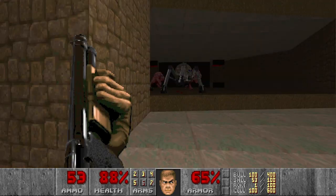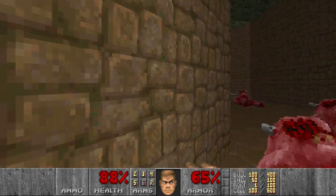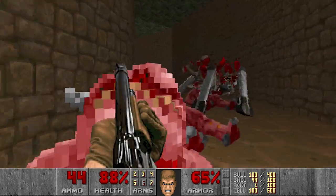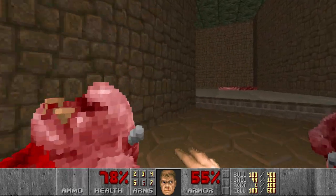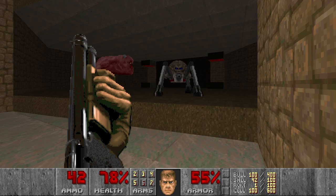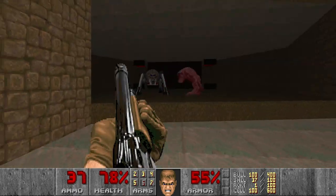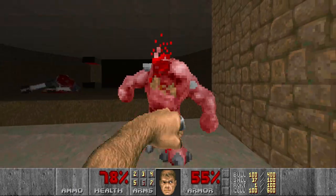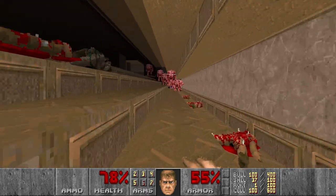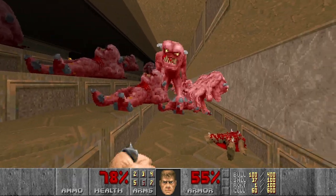Then comes the arachnotrons. So you need to die. Then this pinky goes. And then another arachnotron. Maybe you can kill the pinky for me. This pinky is helping me. Then which teleporter do I take? I think this one brings me back to the pinkies, so then we can kill them. Maybe just one BFG shot should be enough. And I will punch the rest.